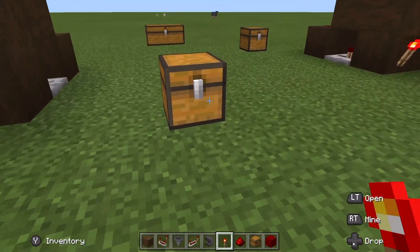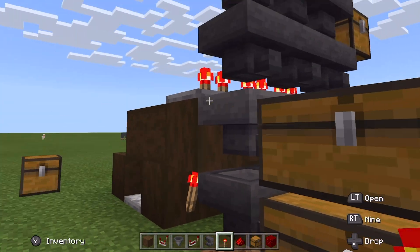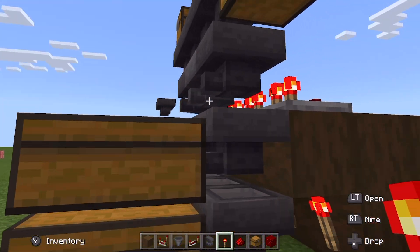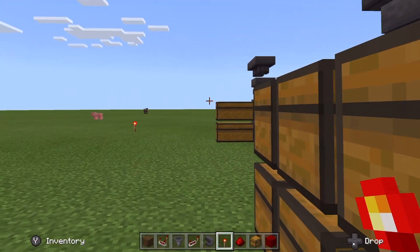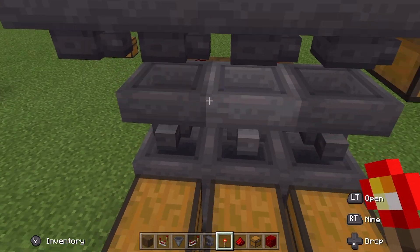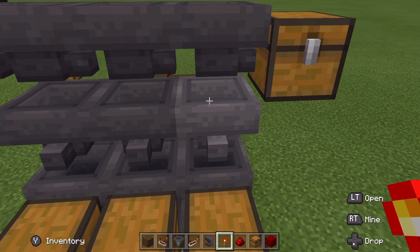This is exactly how the item sorter works. Now what you can do is tile it, like I have done here. I use this for my gold farm, so you're going to place the three things: gold nuggets, gold ingots, and rotten flesh.